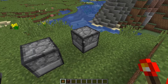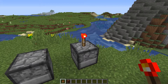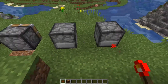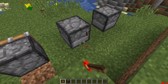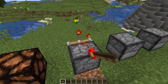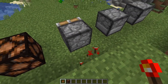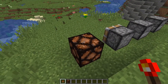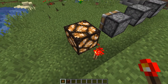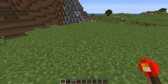An important quirk: a redstone torch will not power the block it's attached to. You can see here the dispenser didn't fire when the torch was attached to it, but it does fire when the torch is not attached. Similarly, a redstone lamp won't light up from a torch attached to it — you have to power the block in front of it. These are little powering quirks you need to know.